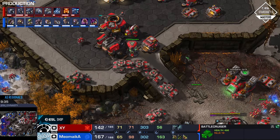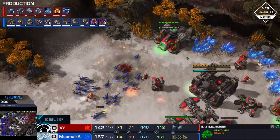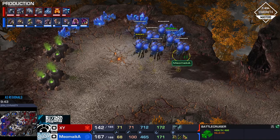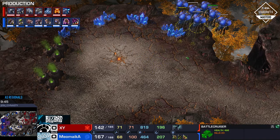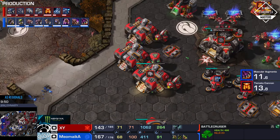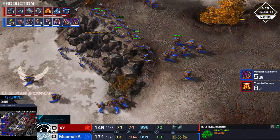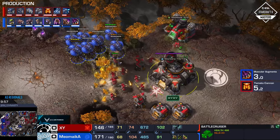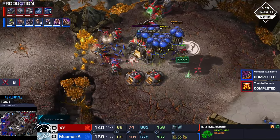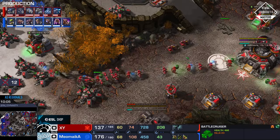There we go. That is so much of his army. Meomica may be able to get a lot done with this Ling drop in the back, because I don't think there's really any defense. Yeah, two missile turrets. As long as Meomica doesn't fly directly into those, there is some high potential of these Lings doing a lot. But he's flying exactly where he told them not to go. This is still going to do a lot of damage though — those Zerglings are not messing around, plus one plus one on them.